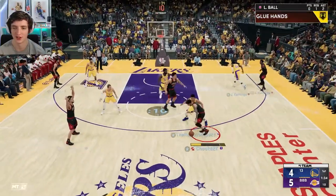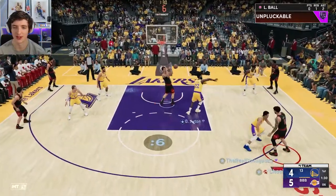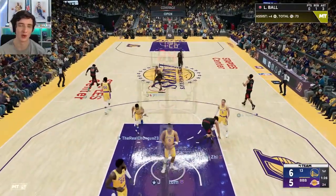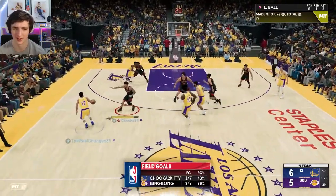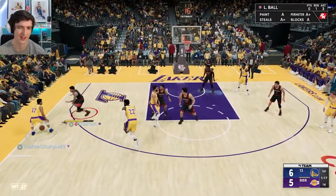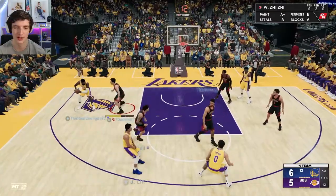I'm shooting off the dribble. I'm not sure if this card has Downhill — I kind of forgot. But it's definitely something I'd love to see. Lonzo in transition is a pretty dangerous player — we've seen him be able to run with athletic players and get that ball downhill quite fast. So it will be interesting to see how he goes in transition.